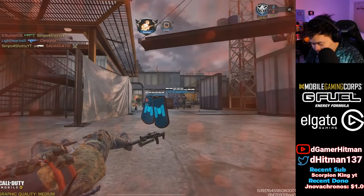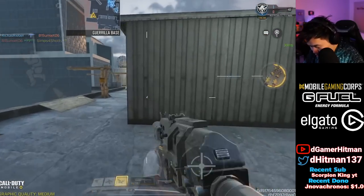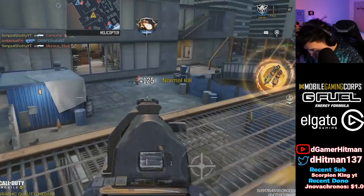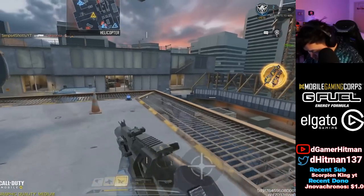I don't even know if those are long shots. I think I can get away going on top of the structure and get a bunch of long shots. The ADS speed is like AR speed. Is that a long shot? Yeah it is. So as long as you don't get shot from snipers you should be fine up here.